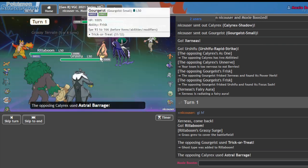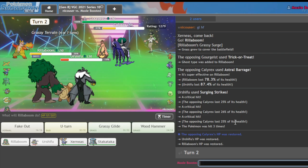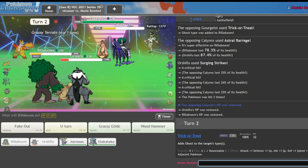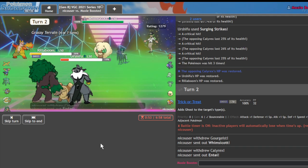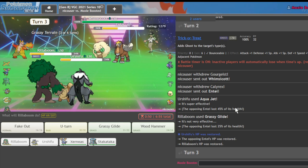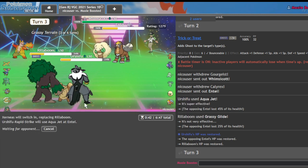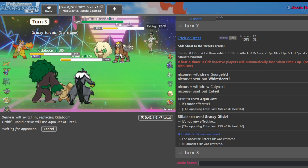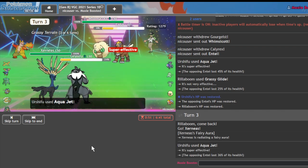They Trick-or-Treat me. Is that a priority move, or are they just Choice Scarf? It's not — they're just straight up Choice Scarf. Interesting. I think this still KOs if I just Grassy Glide and Aqua Jet. Entei is still in range of another Aqua Jet — it did 45%, so that'll let me to KO. I'll go right into my Xerneas and Aqua Jet once more. They could go for Extreme Speed if they even have it — if they don't, I'm going to get rid of that Entei.